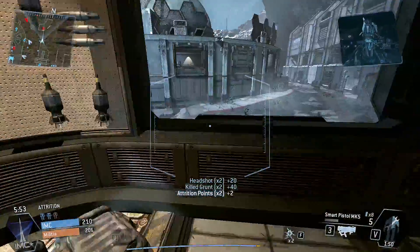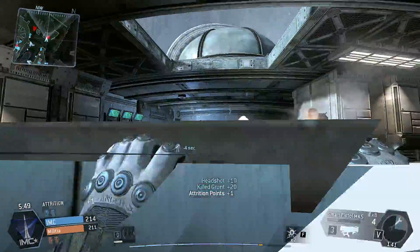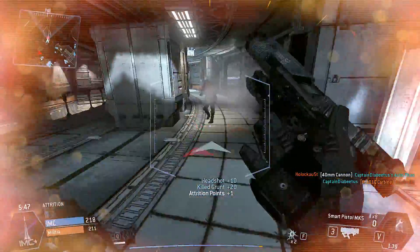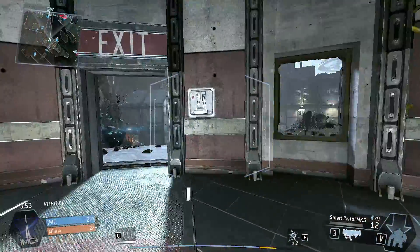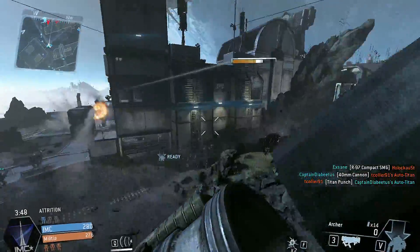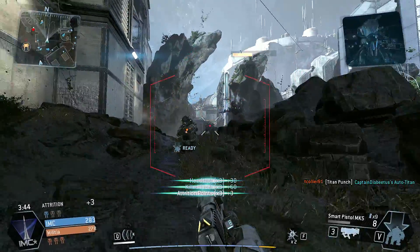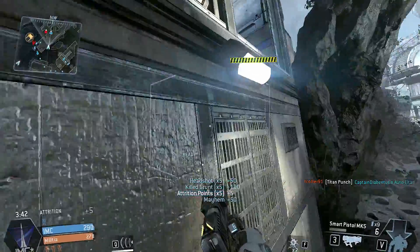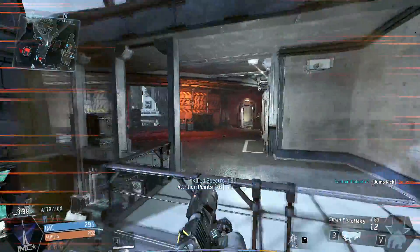If you do a lot of parkour, use your cloak, go onto roofs, and automatically aim at people from up there and get those three shots that take people out, then yeah, you're going to be able to get them. But who says someone else isn't going to see you get up there, or they won't hear your footsteps? I really don't like the Smart Pistol. If you guys want to use it, this is the loadout you should use.